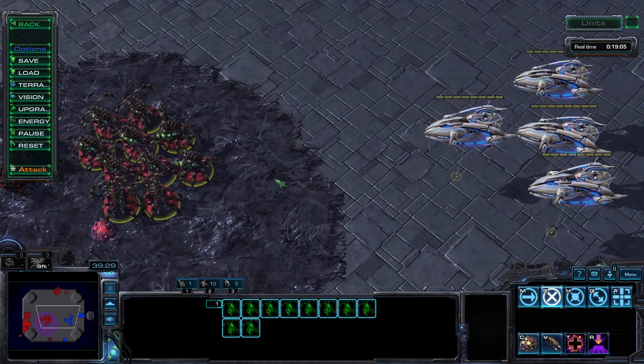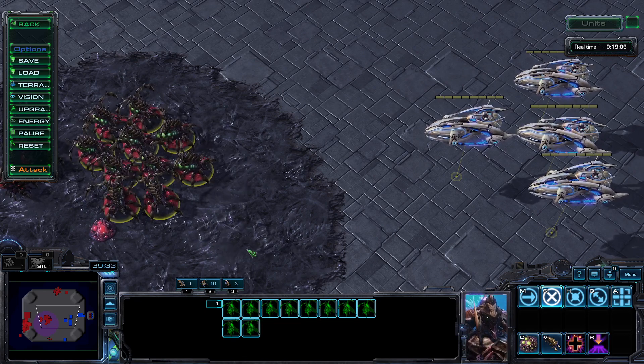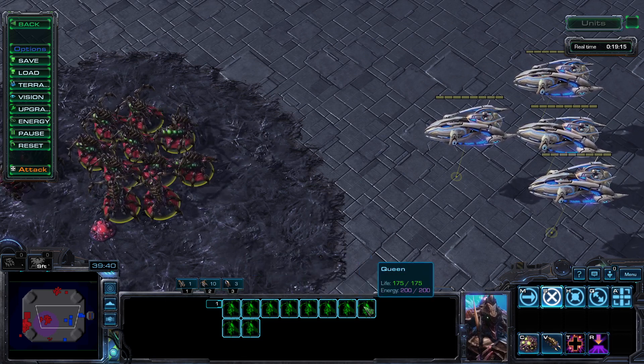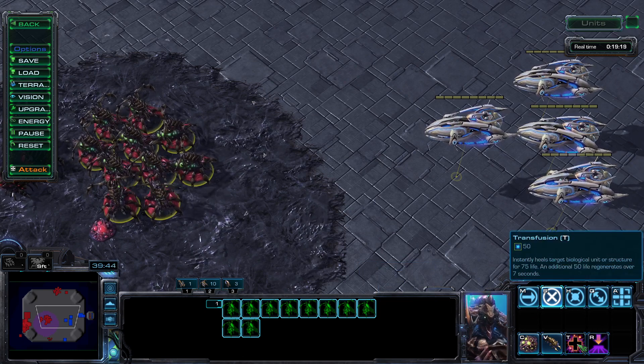If fighting the interceptors is more your style, your choices are Queens or Hydralisks — so in other words, build Queens. A lot of Queens. You can use Transfuse to keep wounded Queens in the fight, so long as you're on creep.